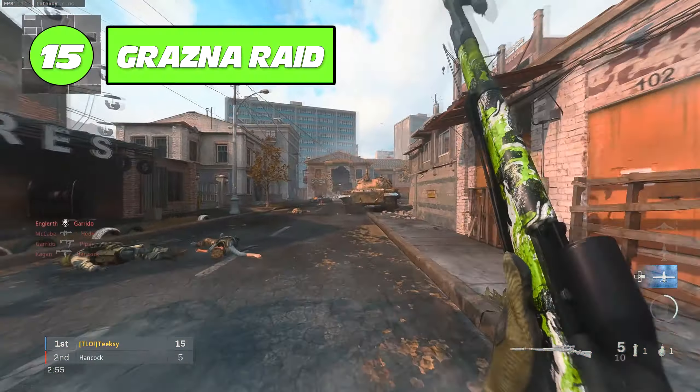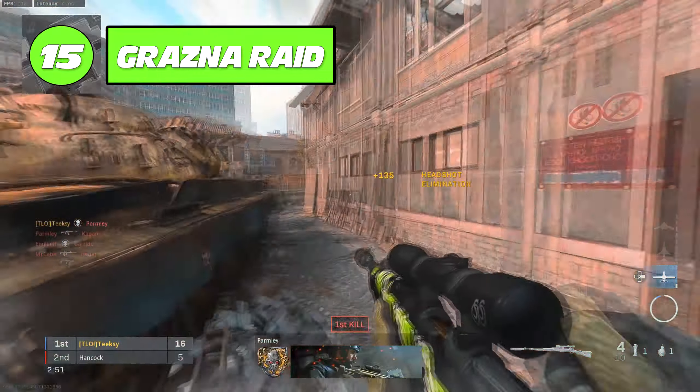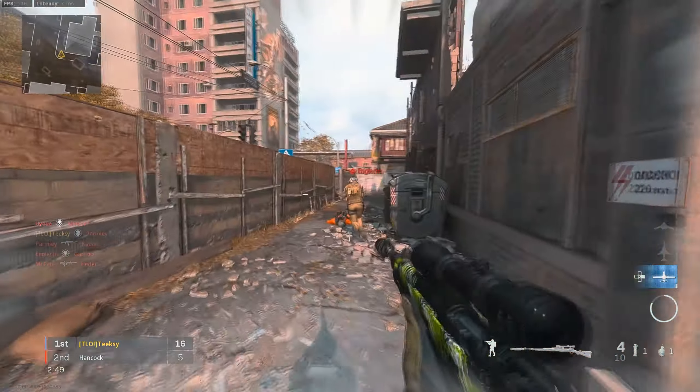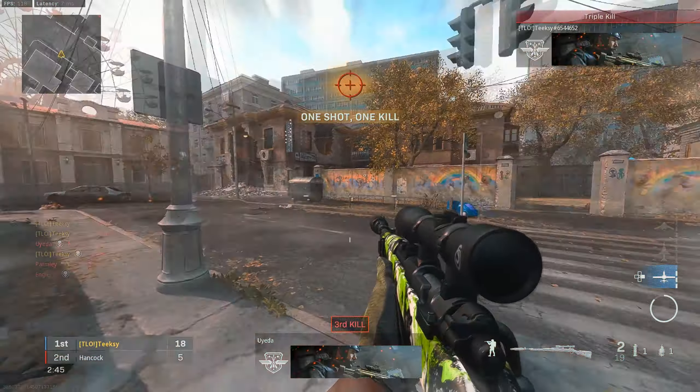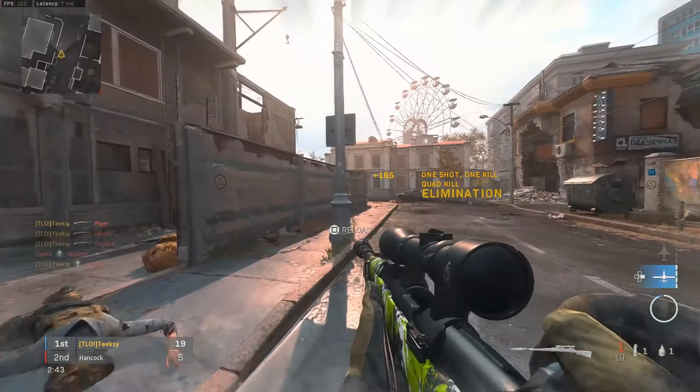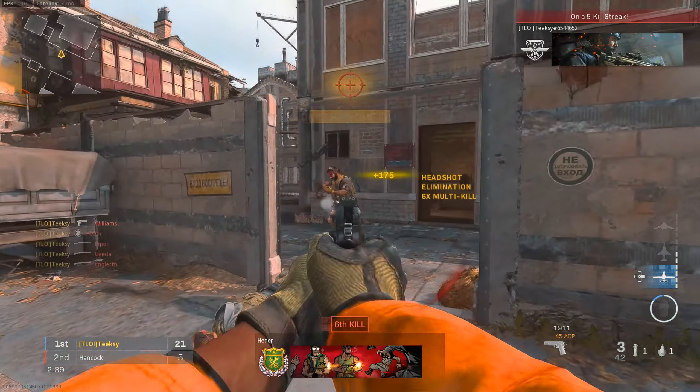At 15 we've got Graznar Raid, and again this kind of just follows the same pattern as the last few maps — it's just too big for 6v6. No enjoyment to be had. You can't find anybody, you can't get any kills. I hate to repeat myself, but that's really all you can say about this map.